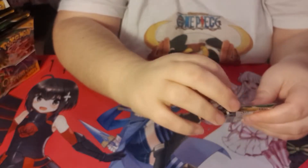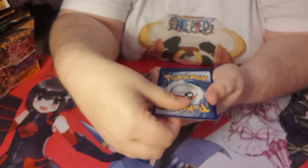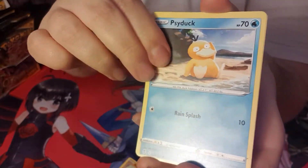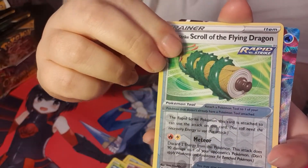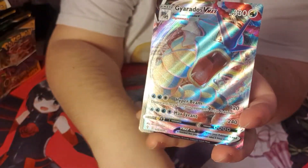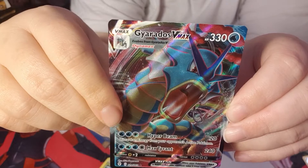One thing I'm not a huge fan of with Pokemon cards is the fact that they combine all of the Japanese sets instead of giving us what the Japanese get. In saying that, I do like the fact that we get more cards because the Japanese only get like five cards per booster pack, which is a little bit rough. And oh - we got ourselves a Scroll of the Flying Dragon, but Gyarados?! No, go away - this is a cool card but you took a slot from my Eeveelutions.